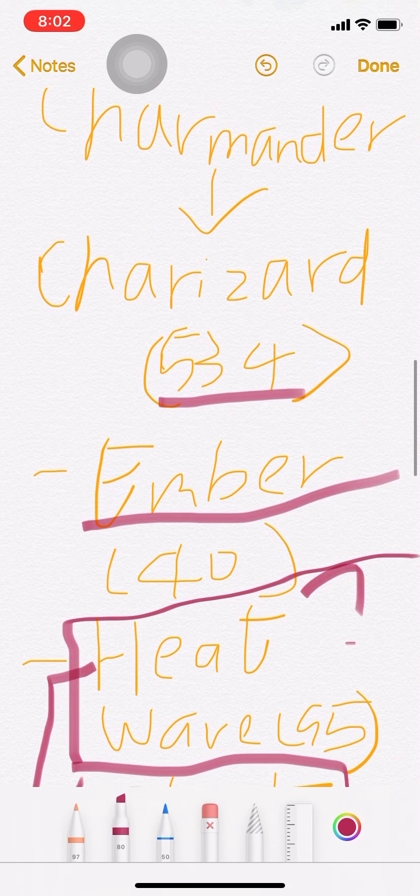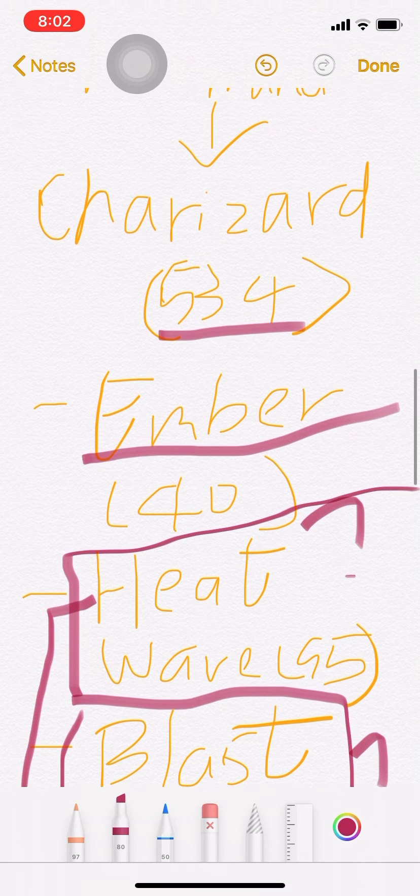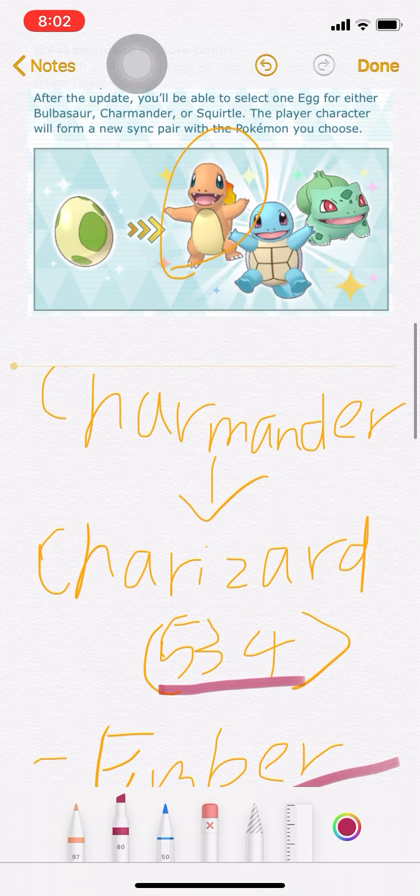Charmander嘛，Ember、Heat Wave、Blastburn，不多說了，你也知道是什麼Move。第一件事，為什麼你要選它？你之後會有Red的Charizard的。如果你現在有Charmander，之後又要Charizard，那你不就兩隻重複了嗎？沒什麼意思，那就越難了。